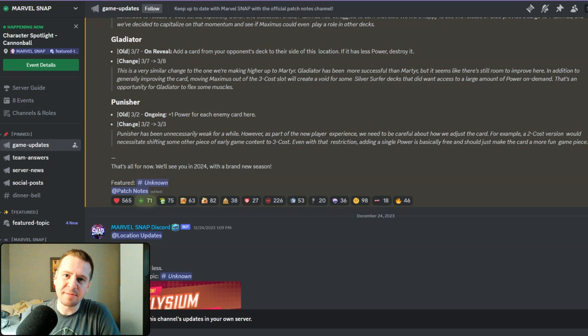And if we take a look here at the Marvel Snap Discord, here's their OTA update — the notes from this update in December of 2023. They actually buffed the card from 2-power to 3-power. Here's their rationale for doing so: Punisher has been unnecessarily weak for a while.